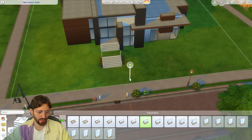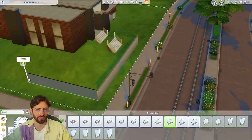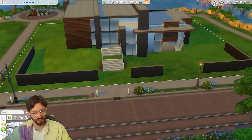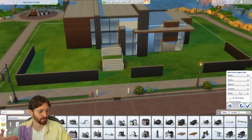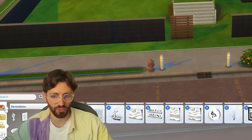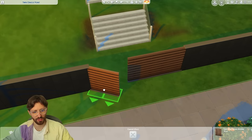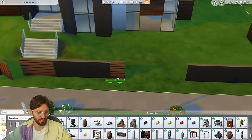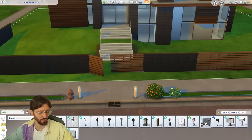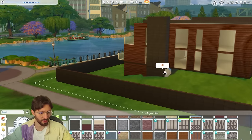Something I don't do often but see in modern homes is having a concrete fence — basically tall walls — around the property. I think for this build that makes sense, but I wouldn't add it all around. I want the illusion of a fence with some doors. There are room dividers from Dine Out that would look good as a gate. I'll place them as part of the fence, and leave one slightly open so Sims can route through.